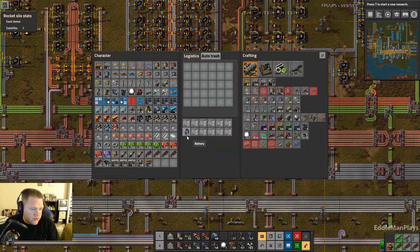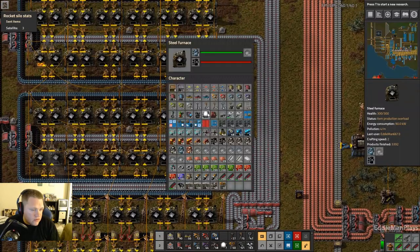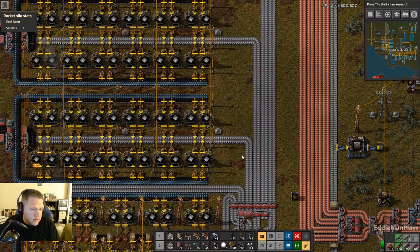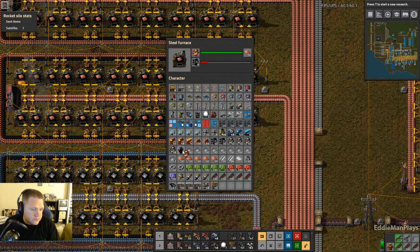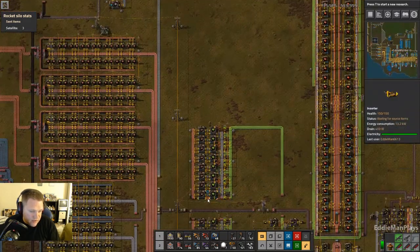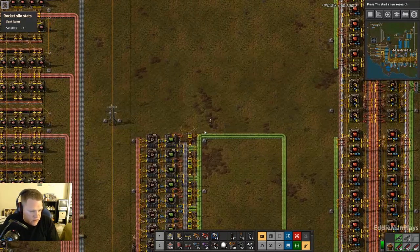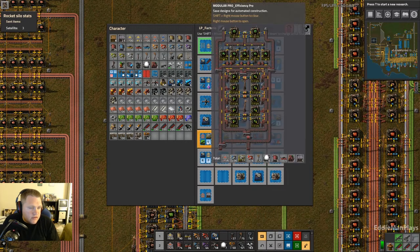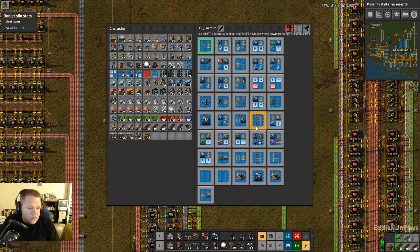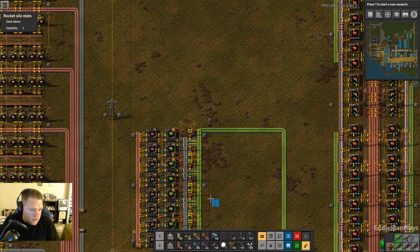The first part of the episode — let's free up some inventory space. I have all this copper on me, let's go get rid of some of that. I want to add a third one of these modular production units. Let's just do one, that's fine. Did I save a blueprint of this? No I did not. Okay, easy peasy.